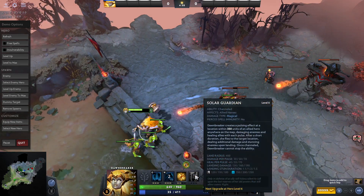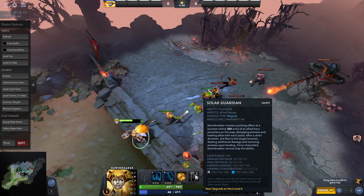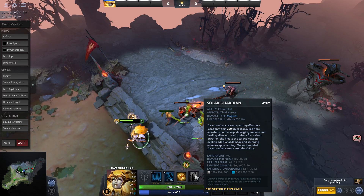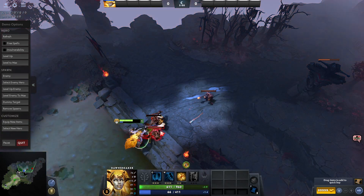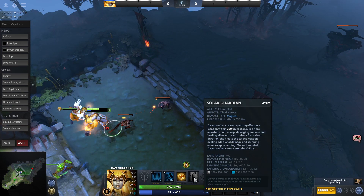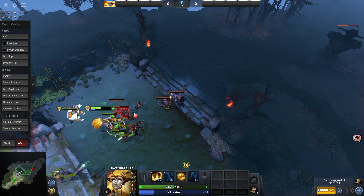What does the ultimate do? Downbreaker creates a pulsing effect at a target location within 350 units of an elite hero, anywhere on the map, damaging enemies and healing allies with each pulse. After a short duration she flies to the target location, dealing additional damage and stunning enemies. This is more like a Zeus-type ability. Once channeled, Downbreaker cannot stop the ability, so nobody can interrupt you — that's even better than Zeus.